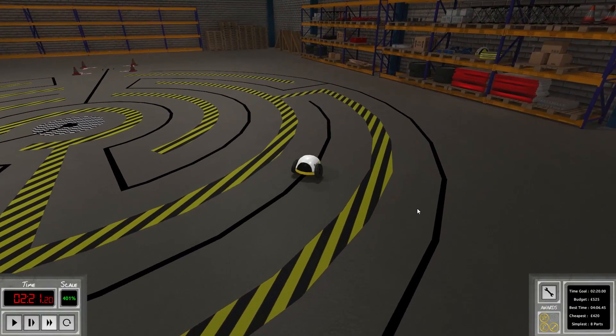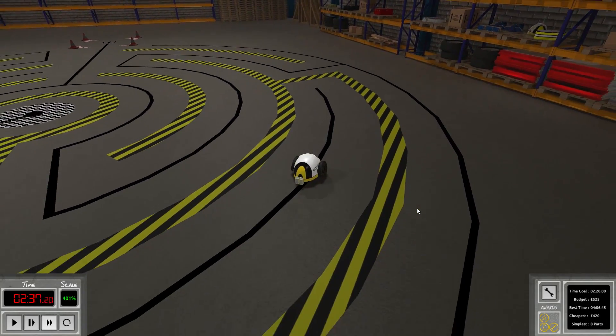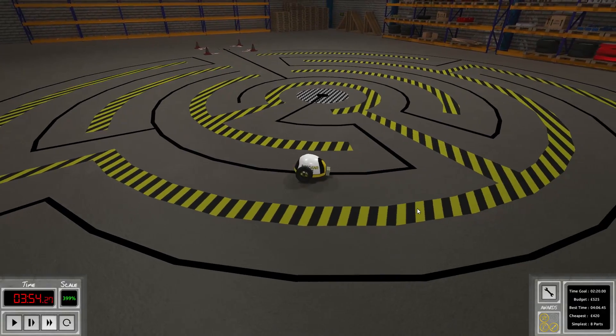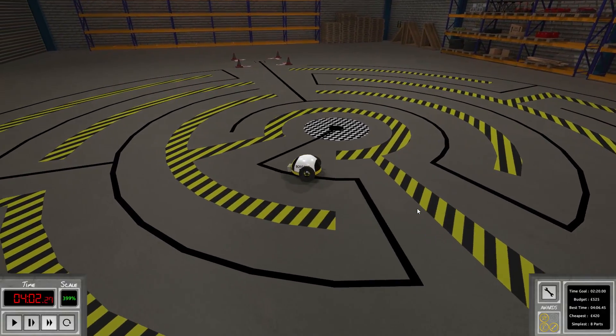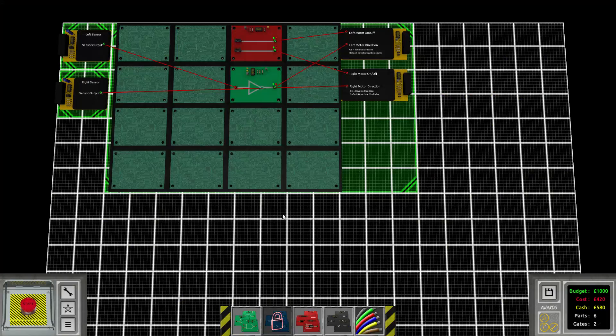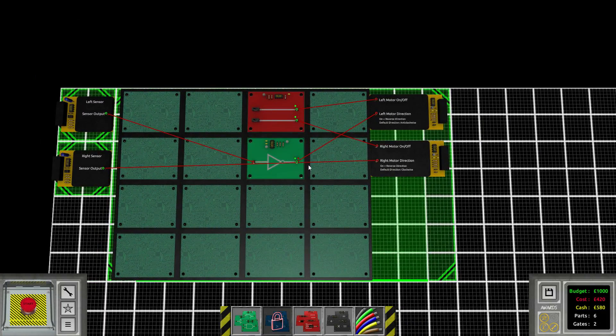This is a very precise robot. Look at that — turning around very quickly because we are utilizing both of the wheels to turn. We are going towards the finish line. Yes! Four minutes and six seconds. That is not too shabby. Is there a possibility to do this even easier? We got the not gate here and we have both of the wheels enabled at all times. I think this might be the best solution — though you guys told me there is no such thing as the best solution.